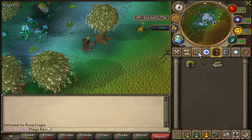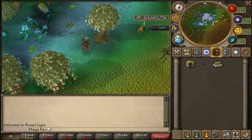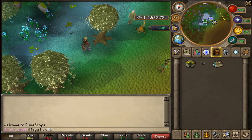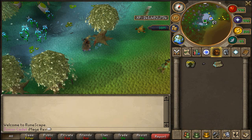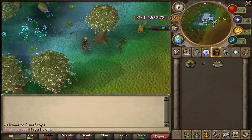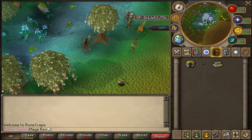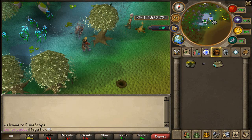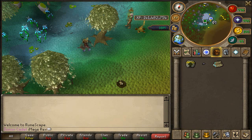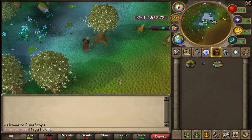My favorite place for magic trees is southeast of Ithell — sorry, Isafdar. There are 3 magic trees there and it's usually extremely unpopulated. If you have an elf teleport crystal you can quickly bank at the village and run back. There's also the Legends Guild area where you can cut magic trees. It's extremely slow and I'd never personally train this way, but you can AFK it for profit if you like.